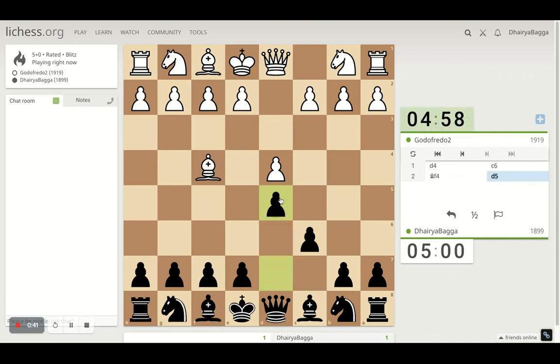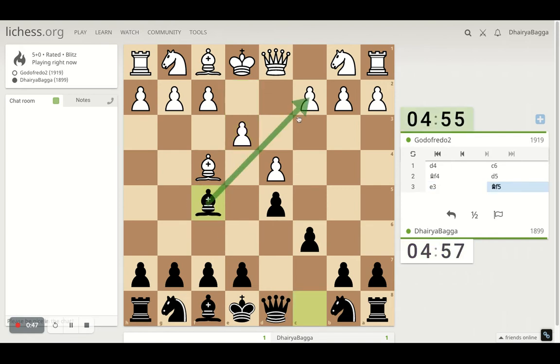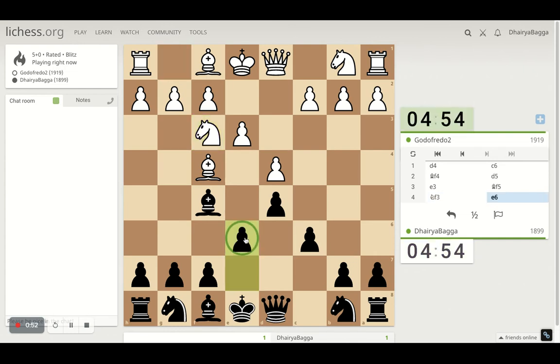D4 for my opponent, I'll play C6. D5 — the Karukan defense. I can just turn up my bishop here on the diagonal towards the queen side and then close the pawn chain.